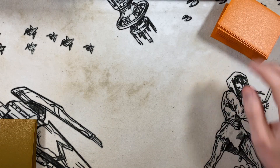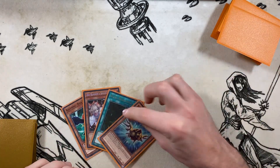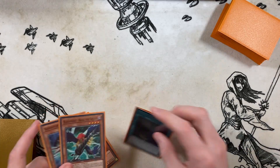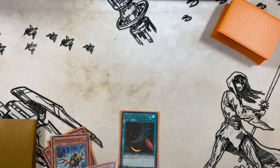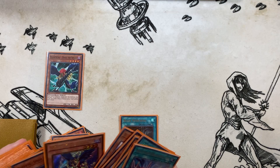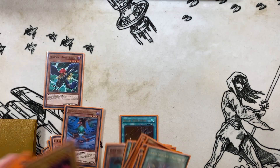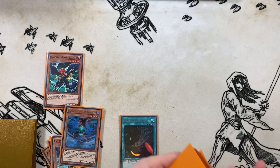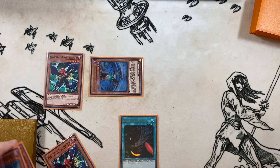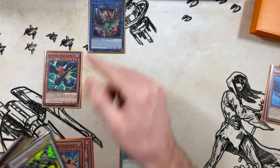Okay we are back for the test hand. Our hand is Bora, Seeing Lanius, another Bora, and a Black Whirlwind — pretty cool, let's see where this goes. We start by activating Black Whirlwind, then normal summon Bora of the Spear, triggering Black Whirlwind to net a search. We can't search Chris so we'll go and get Gale the Whirlwind. Then special summon Gale, special summon the second Bora, and link those two off for a Wistrix.